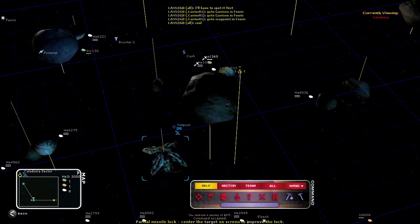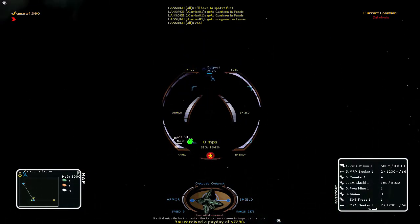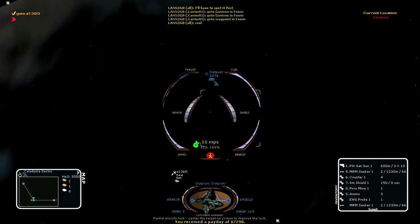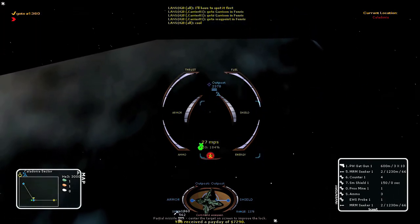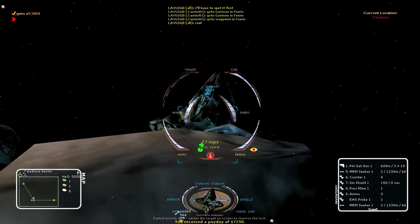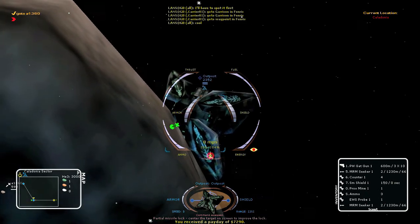In Allegiance, an object can detect another only if there is a direct line of sight between them. An asteroid between your ship and the enemy will keep you from being detected. This scout is approaching the base from behind the asteroid. If the scout keeps the asteroid between itself and the base, the enemy will not detect it. This allows the scout to begin its attack on the base without alerting defenders.